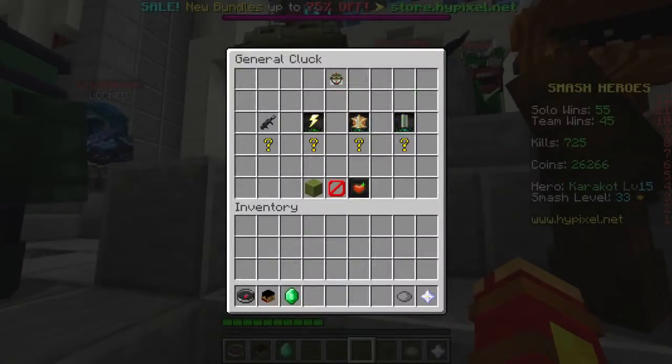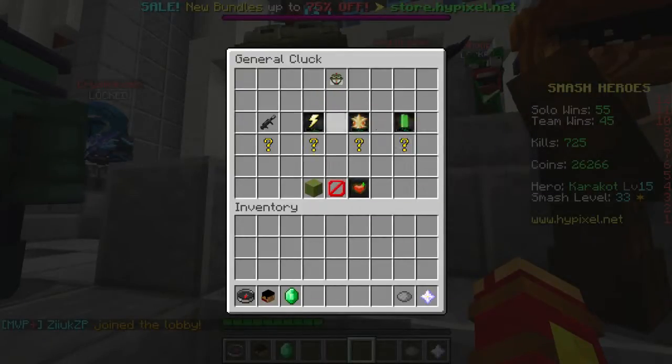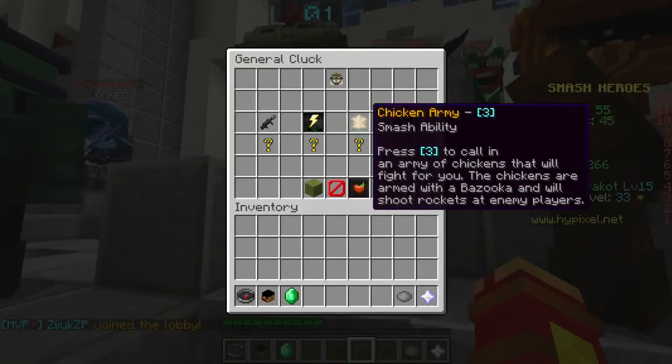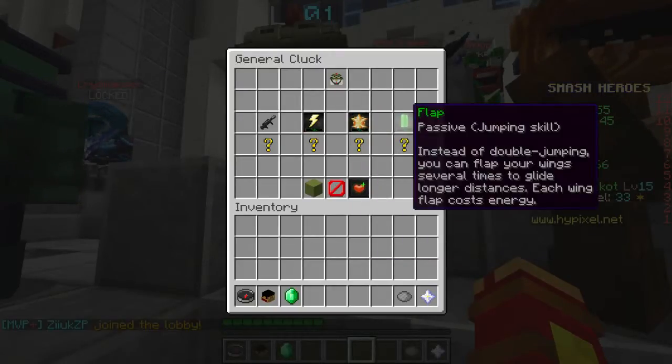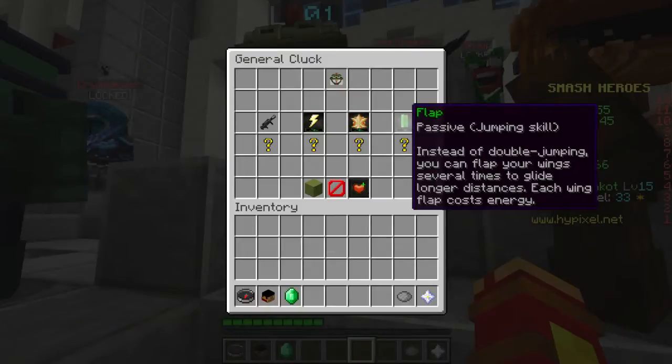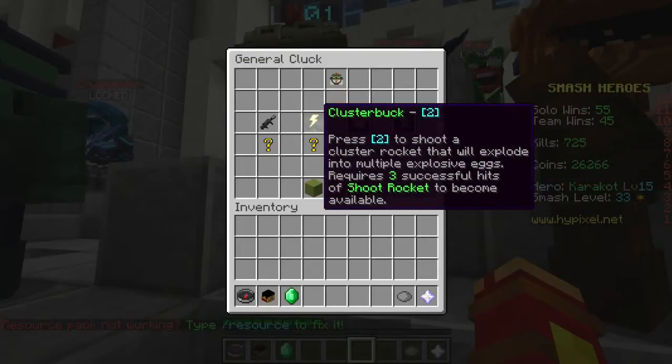And then here's General Cluck. He's mainly ranged, uses a gun. By the way, these question marks are hints. The second ability is basically their secondary ability. This is their smash or ultimate. And this is their passive. So the passive is jumping, this one is summoning a thousand chickens, and this one is basically a cluster bomb.